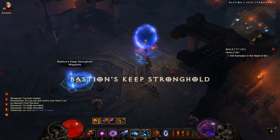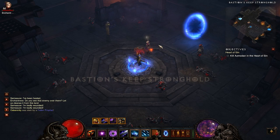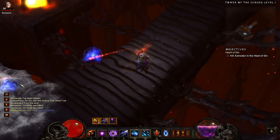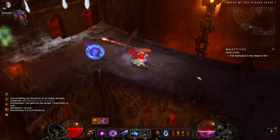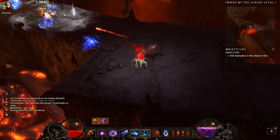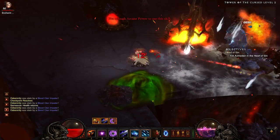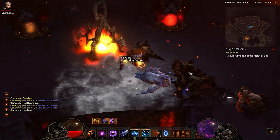Once you're done in Stonefort, take the waypoint down to Tower of the Damned level 1. You'll pick up about 2 to 3 packs on level 1. They're all quite easy mobs — spearmen, bigger goats, and casting goats. They're all pretty easy stacks. There's a lot of cliffing you can do, shooting off the sides of the edges, though I'm not sure how much that's changed since the patch with the new pathing.